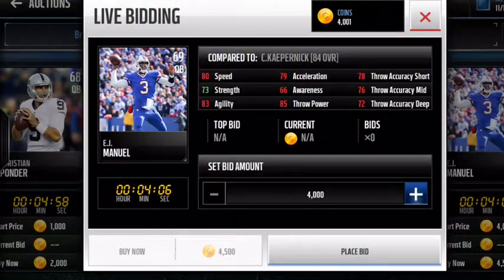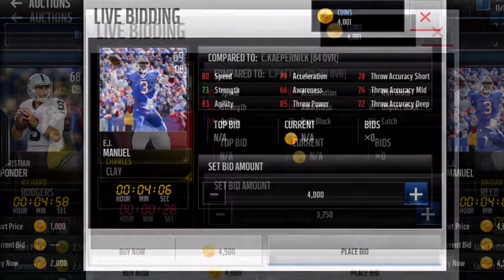So for QB, this QB has 80 speed and pretty good throw accuracy all around. Throw power is really good. Speed is something you really want if you want to scramble.